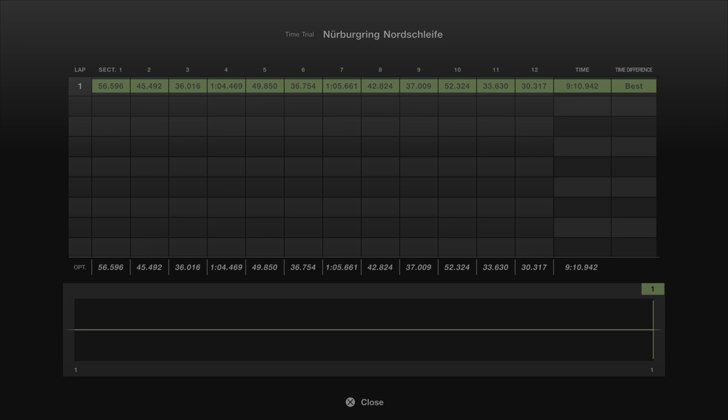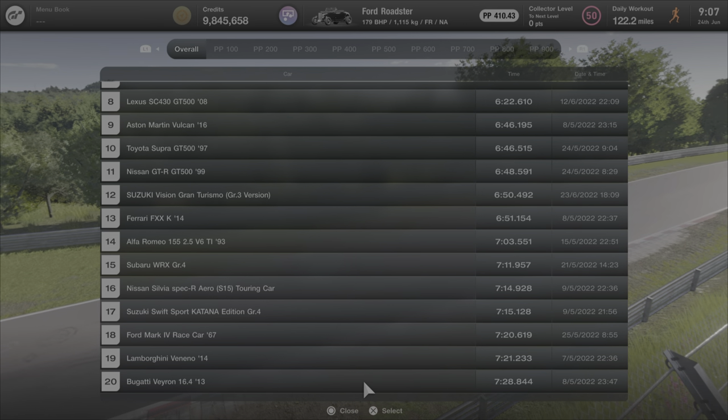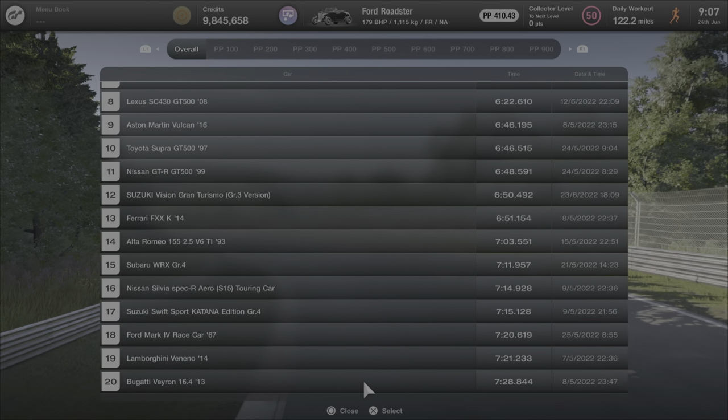Overall we did a lap time of nine minutes ten point nine four two — massively off the pace of anything else, but who cares? That's not what we're really here for with this car. It was more about taking it out for a cruise and putting in the fastest lap we can. As you know, only 20 cars can make the lap time leaderboard and it's just not going to make it. In 20th place we've got the Bugatti Veyron with a seven minute twenty eight point eight four four.